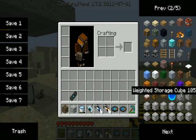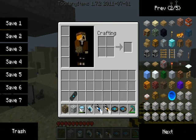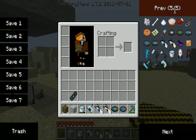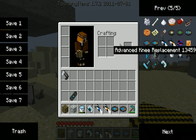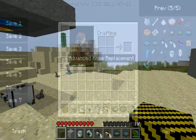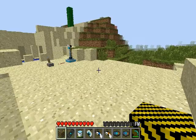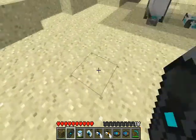There are a lot of different storage cubes in the Too Many Items menu. Who knows, they're probably all for different things. The advanced knee placement — I should probably have been using this when I used the Aerial Faith Plate. Of course, that's what I mean.